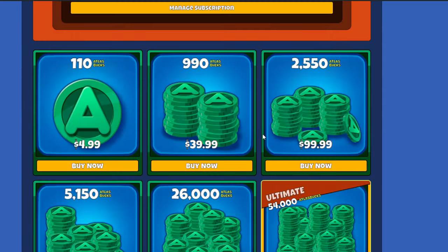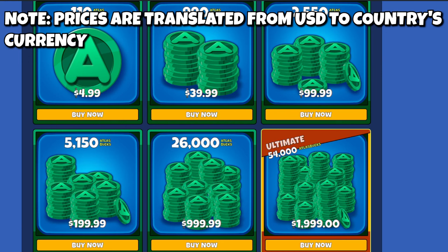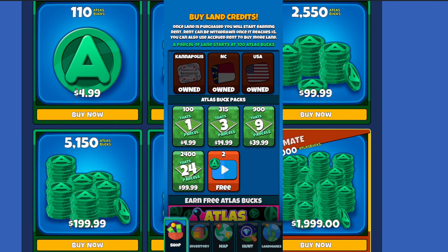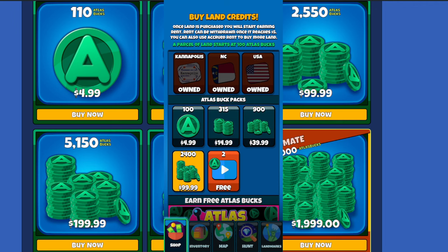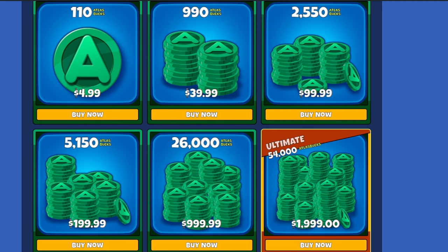The second way to buy Atlas Bucks is via Atlas Earth's web browser app. You go to 'Buy Bucks' and you'll see all the different Atlas Buck packages available. You get quite a bit more bang for your buck buying them here versus the mobile app, because they don't have to pay the Google fee and they pass those savings back to players — for example, the $99.99 package gives you up to an extra 150 Atlas Bucks.